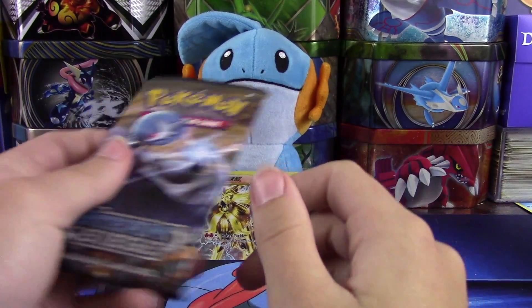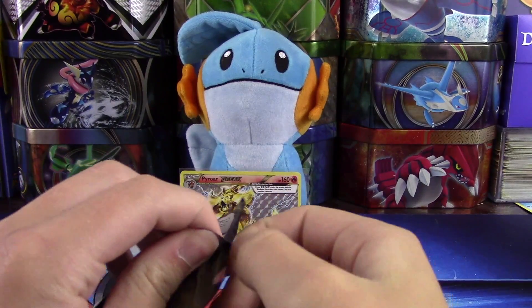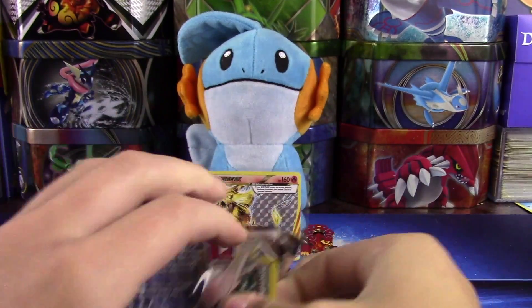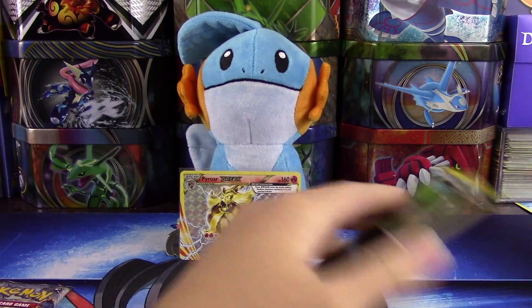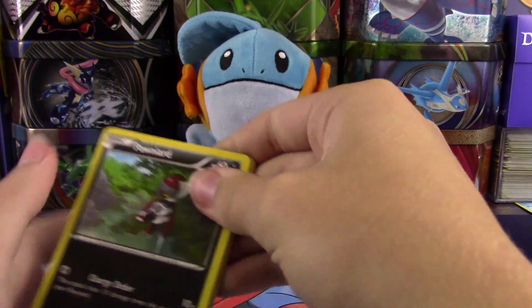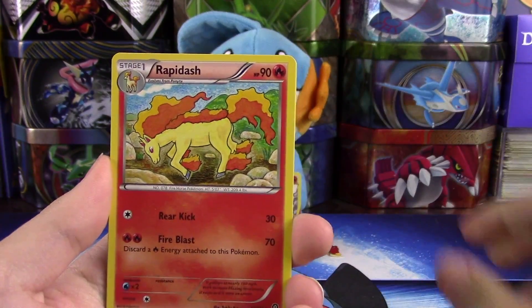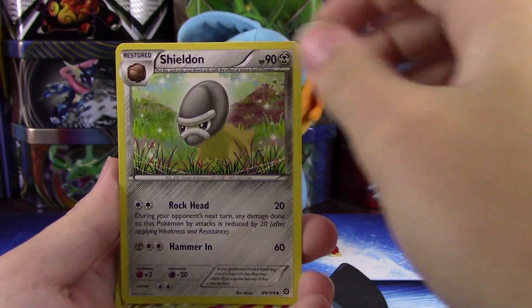Alright, we'll move into our Shiny Mega Gardevoir pack. Maybe we can find a Shiny Mega Gardevoir — that'd be nice, especially the full art version — but I'm not going to get too greedy. If we get nothing else, I am still very happy with the pulls. We'll go three and two. We have a Pawniard, Drifloon, Larvesta, Aipom, Yanma, Rapidash, Persian...